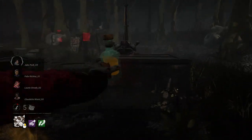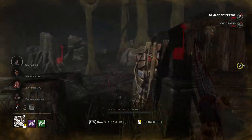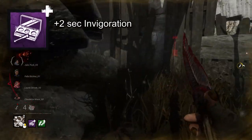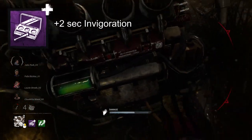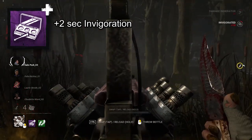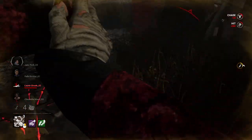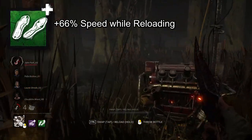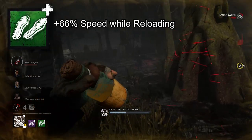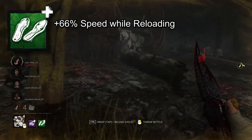If you play Clown and you sleep on his speed potential, then you are the real clown. Invigorating yourself with an antidote before kicking something is an absolute must if you want to get around quickly. Bringing in Garish Makeup Kit will increase invigoration by two whole seconds, but you'll eventually run out of bottles. That's why — and I can't believe this is a sentence — you need Smelly Inner Soles. It increases your movement speed while reloading by 66%, going from 1.61 meters a second to a maximum of 3.45 meters a second if you're invigorated before reloading.